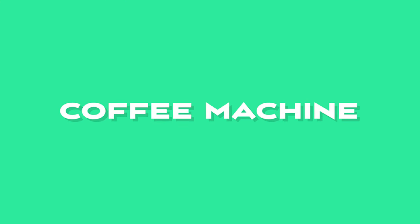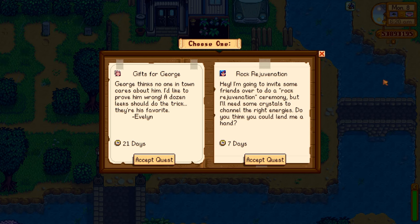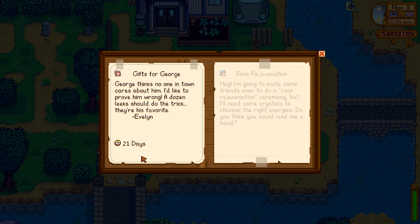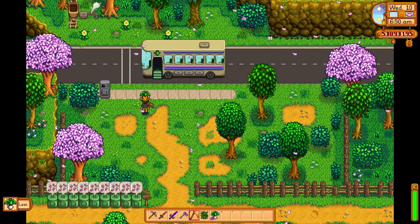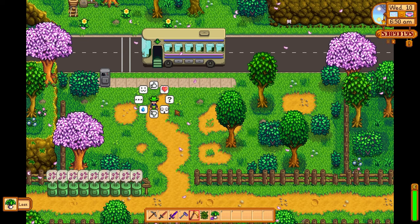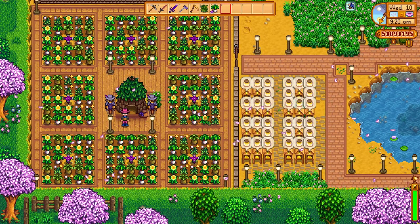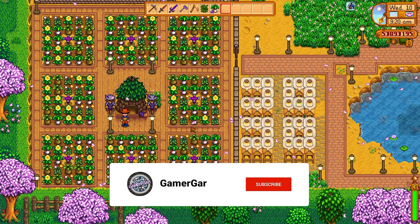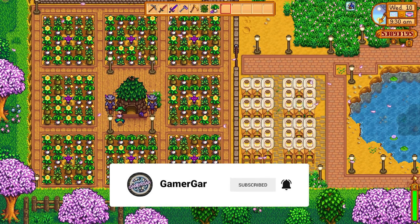Let's start with the first super important utility in this video, and that is the coffee machine. You can get your hands on the coffee machine by completing the special orders quest from Evelyn, and you can only get this special orders quest in spring. Evelyn just wants you to get a dozen leeks to give to George. You can pick up leeks off the ground in spring, but if you're not finding leeks, you can always get your hands on some spring seeds, plant those in the ground, and you can have a huge forageable farm which will give you plenty of leeks.